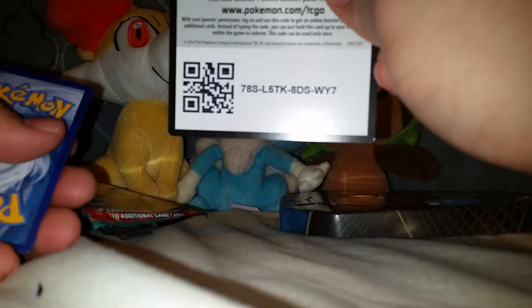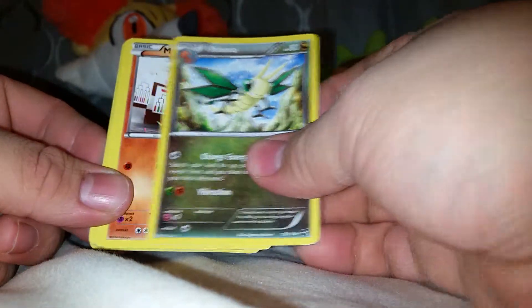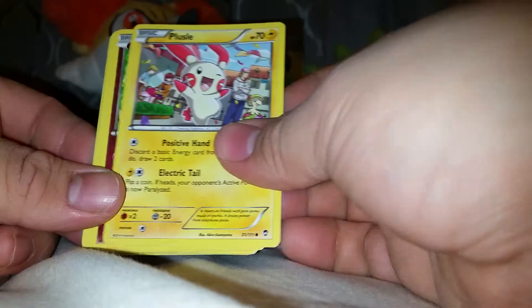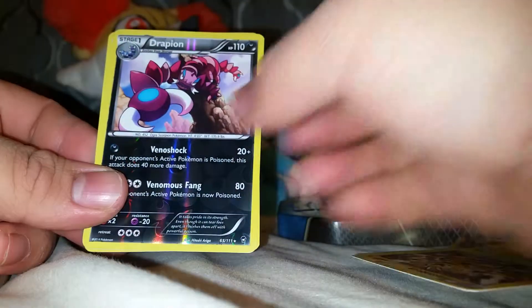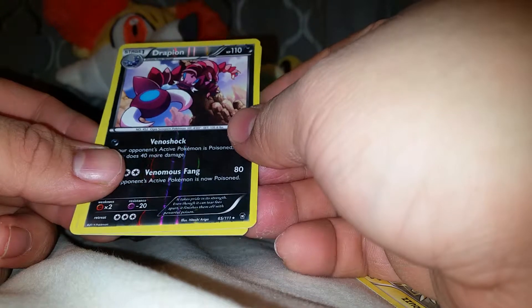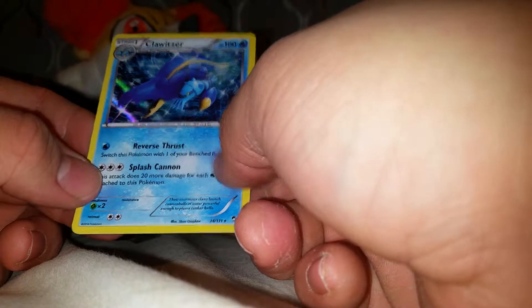Let's move on to Furious Fists. Code card. We got a Full Heal, a Tyrant, By Brava, Machop, Plusle, Clefairy, Eevee, Electabuzz, Traffion — which is a Rare. And the rare is a Clodzer Holo. That's pretty great — two Rares.